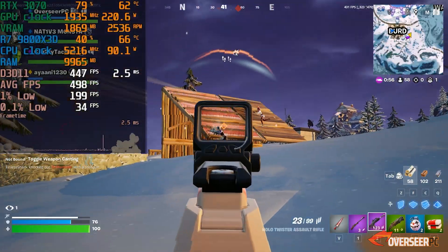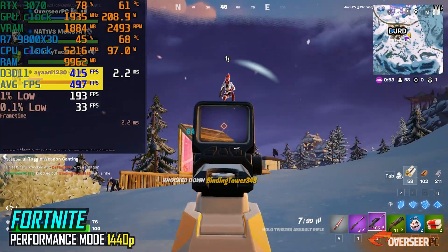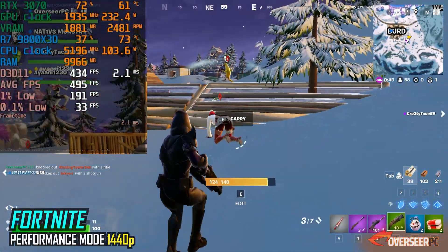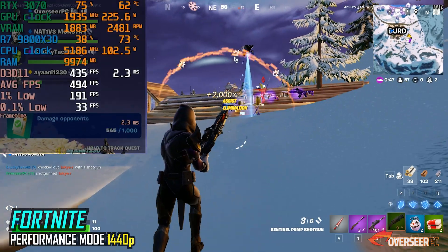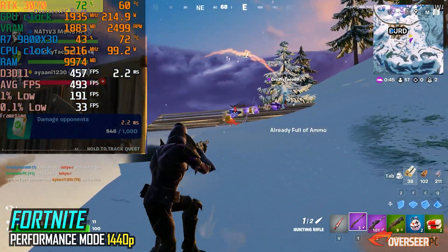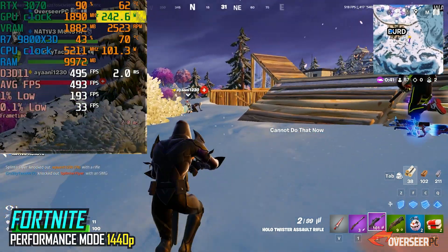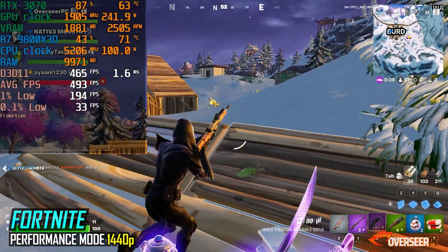In Fortnite's performance mode, the RTX 3070 crushes it — expect frame rates well over 200 with occasional frame time spikes typical for Fortnite. While we are not GPU-bound, the RTX 3070 is pulling around 230 watts of power, so it's still working pretty hard.